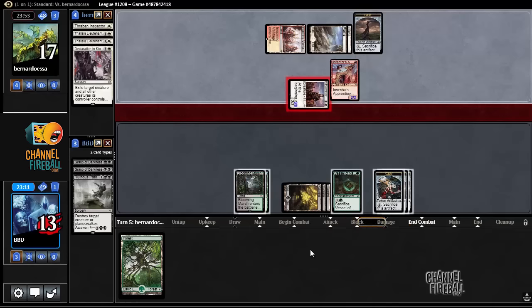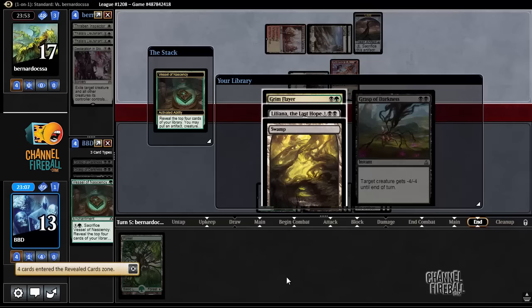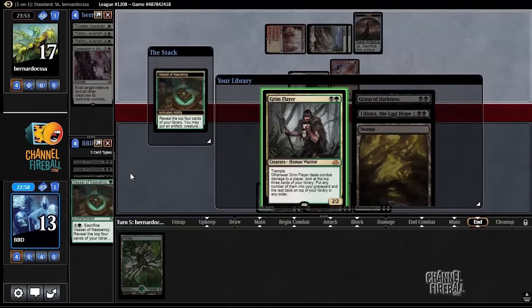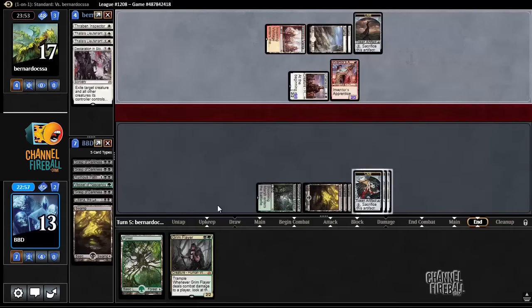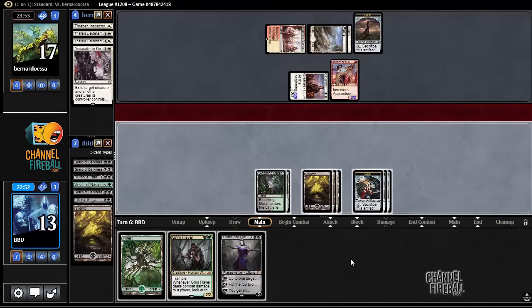Let's see — we hit Liliana, Grimflare. Probably take the Grimflare. Actually, there's no one-toughness creatures in play anymore. And we drew the Liliana too — that is a delight.